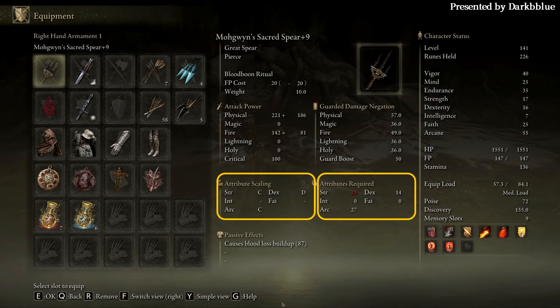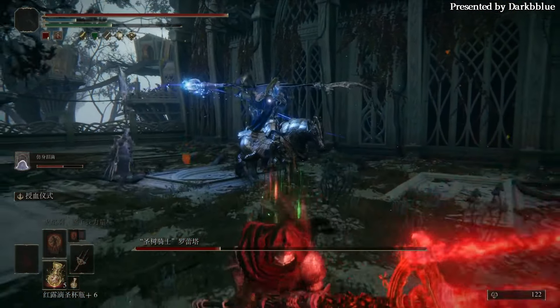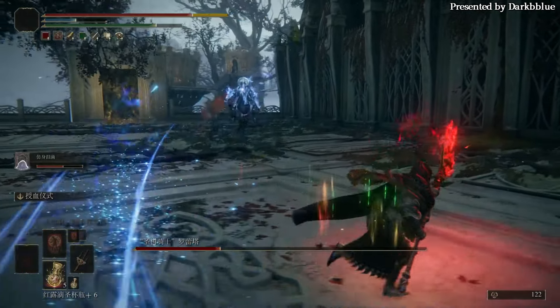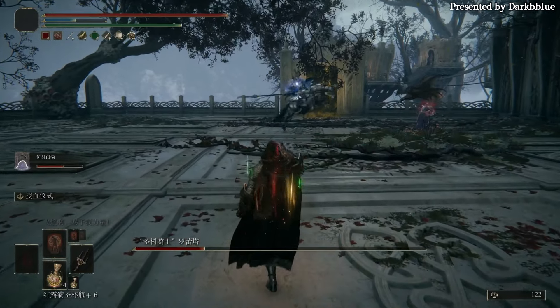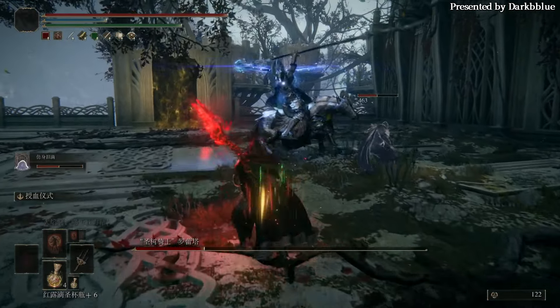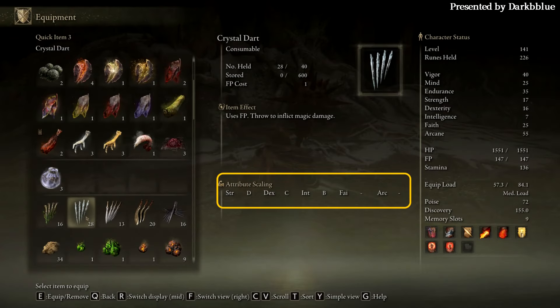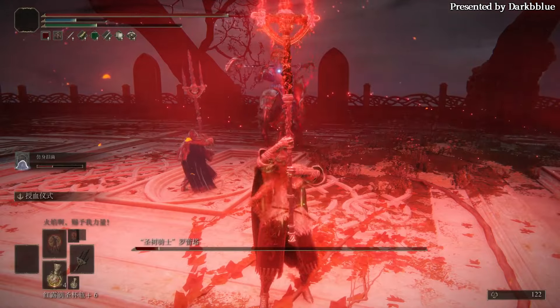Both its requirement and scaling should synergize with this build's major investment. For spells, you only need to consider requirement, as you can find many spell catalysts with special scaling. For example, there are Glintstone staves that scale with Arcane, and Sacred Seals that scale with Strength, so you don't really need to mind scaling. For items, things are just as simple. Most items don't have attribute requirements, but only scaling, so an item is suitable for a build as long as its scaling attribute synergizes with it.